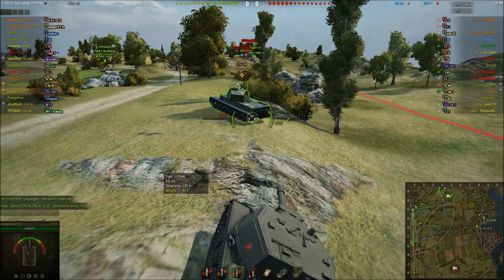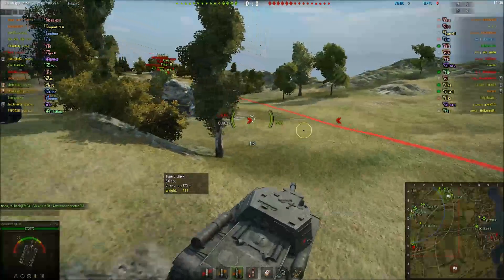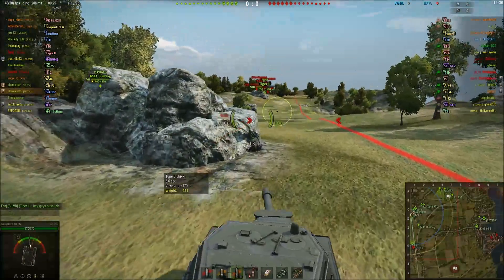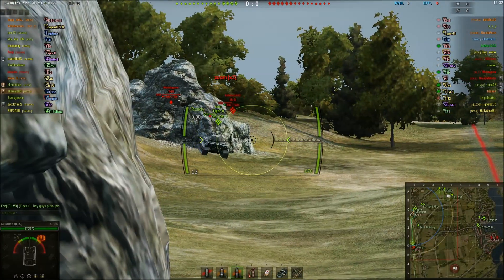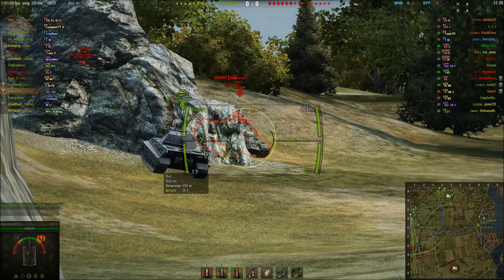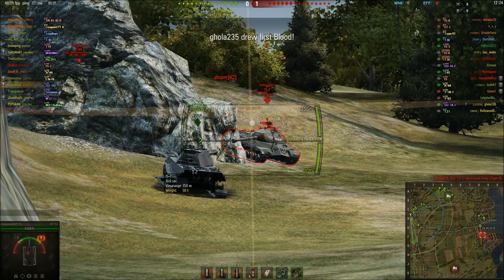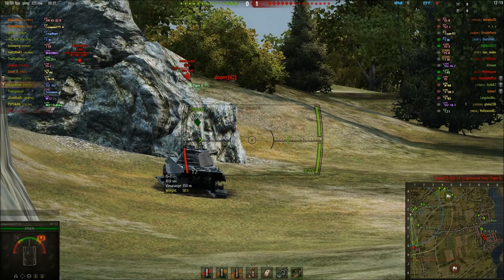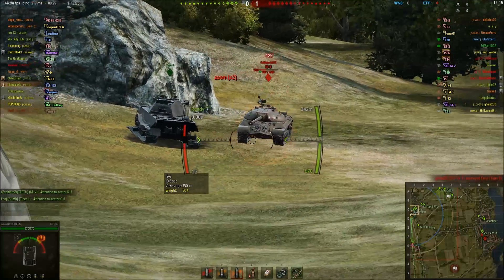We're seeing the enemy going down the one line, so staying up there would be useful, especially when we have an attacker in front of us. Myself and Kimisian, we are on TeamSpeak trying to talk and organize our attack. There you go — HE shell to the IS-3, no damage, but certainly did hurt his modules.